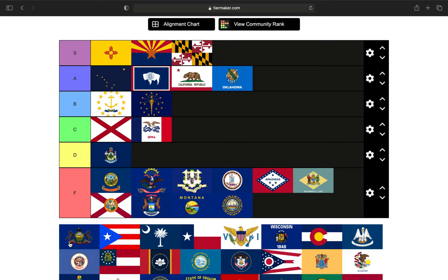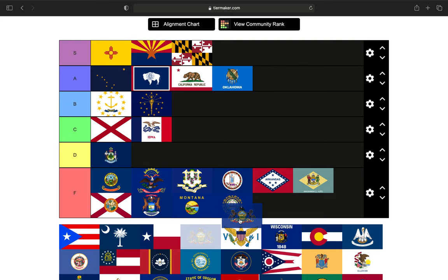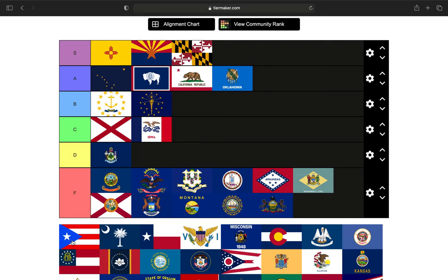Next up is Pennsylvania — state seal, coat of arms on a blue background. What have we learned? F tier.